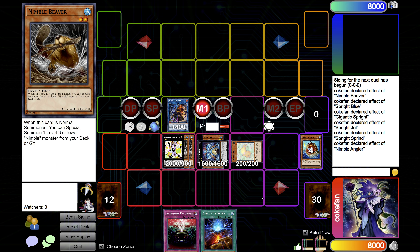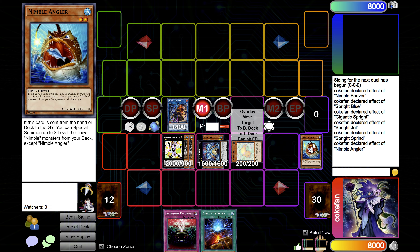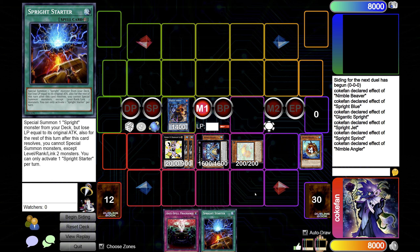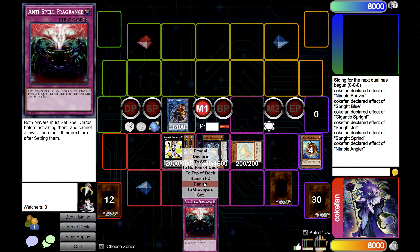How many cards was that? We started with a Nimble Beaver and Sprite Blue — that's two cards — and we also started with Anti-Spell because sometimes you'll draw it, so that's three cards. You should have two other cards left; they could be hand traps, another starter, Smashes, more Sprite monsters, or a Red or Carrot.